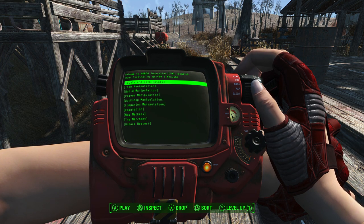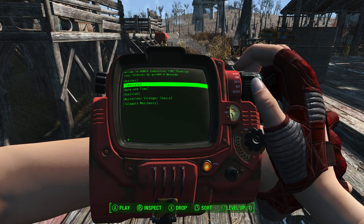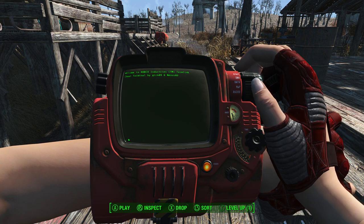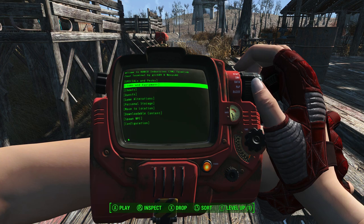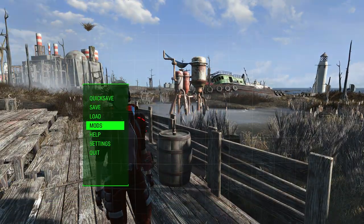You can give yourself perfect accuracy and stuff. I like to show off the game in kind of its raw form — this is how the weapon would perform even at high level, because I imagine most people are high level. You can give yourself levels, companion perks. I do a lot of world manipulation here — I like to make the weather clear for my videos. I usually set the time to 9 in the morning, make it nice and clear and sunny. That's mostly what I use the Cheat Terminal for.